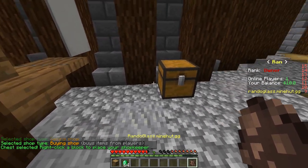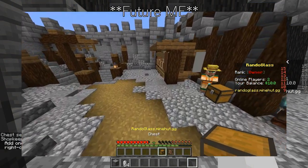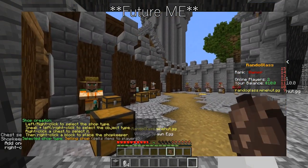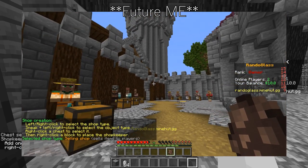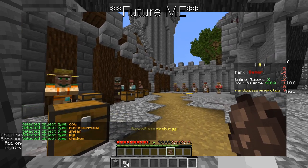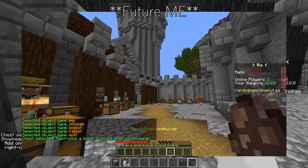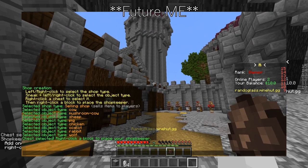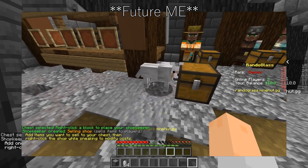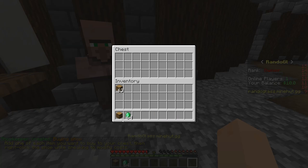Then we right click the chest and we right click wherever we want our shop to be. Also, when you place your shop, you can actually shift right click the air to select what type of entity you want it to be. So if we want it to be a wolf, you just shift right click the air until it selects a wolf, and then when you spawn it, it's going to be a wolf. So basically what you're going to do is go into your chest and add whatever you want to buy, and then add all your money.